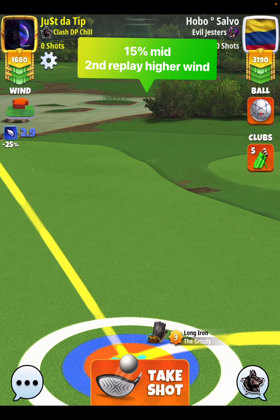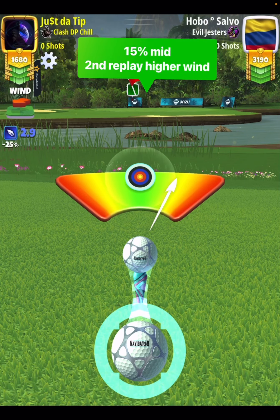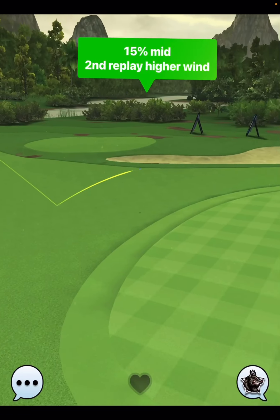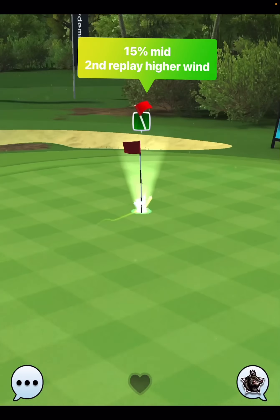It is just slightly to the right-hand side of the cup here with the wind in the twos. Stay tuned for the next replay because I'm going to hit this in 2.9, and I'm also going to hit this in 3.9. I'm going to show you the offset in the higher wind position. There's a dead center drop.